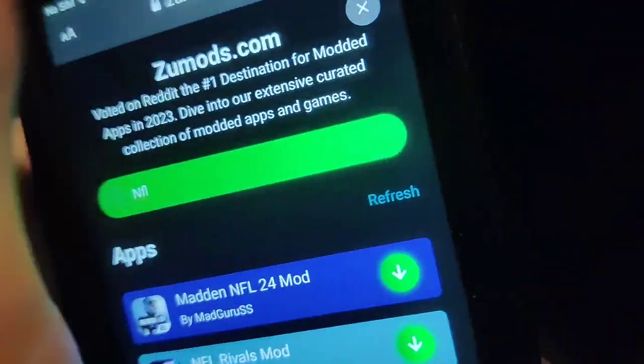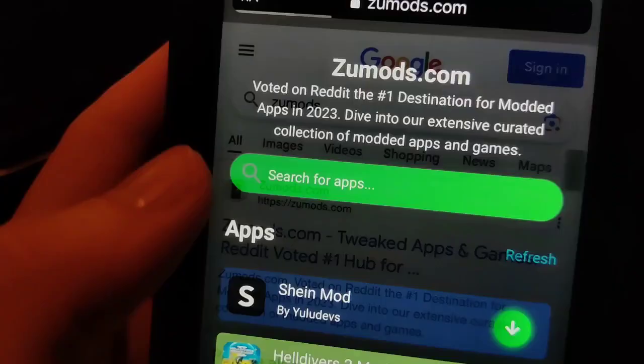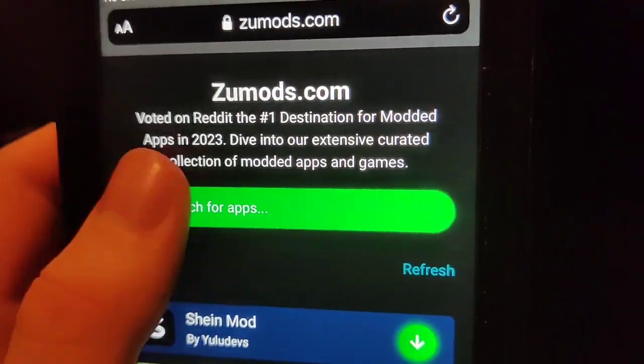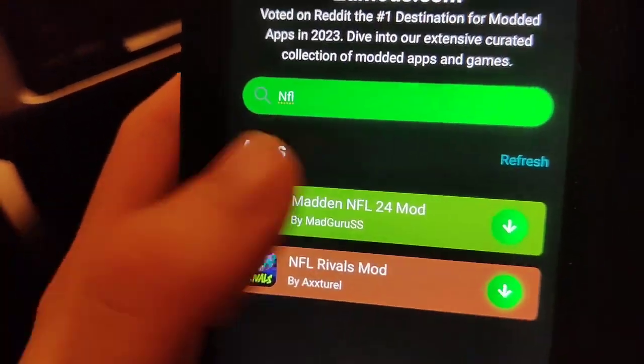I'm not really homeless anymore — look how much I've got now. It's actually working, it's crazy. Just go to Zoo Mods, come to the search bar, type in NFL Rivals and it should come right up. Be sure to try it out for yourself — this is totally updated and it's super cool.